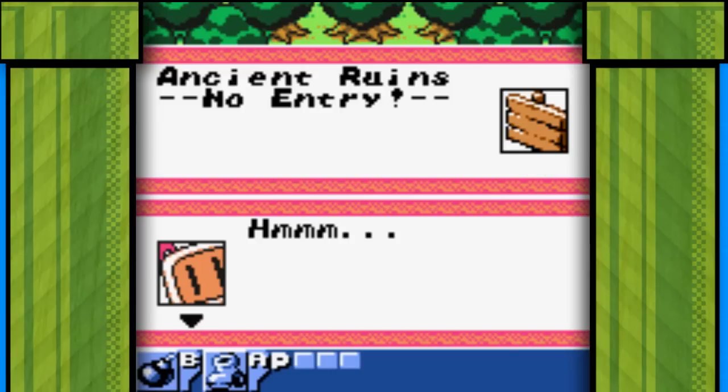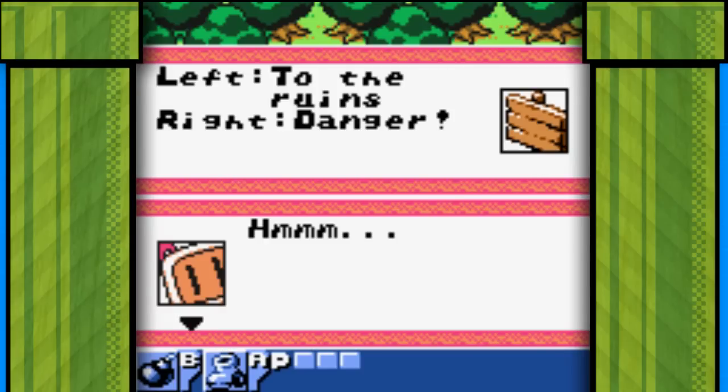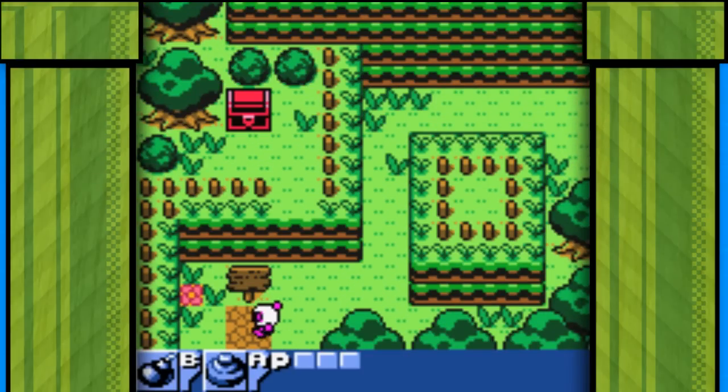Bomberman is a man of few words. Who knew? He seems to hum a lot. Every time he reads something he goes 'hmmmm' — it's like he can't think silently. My guess is he can't even read and he's just trying to sound smart. You're not fooling anyone, Mr. Bomberman.